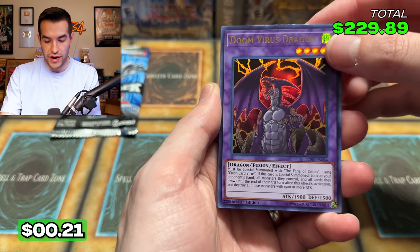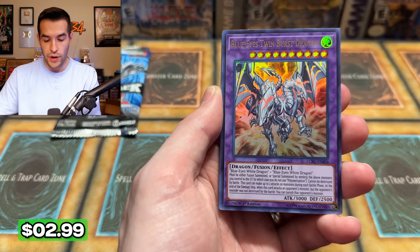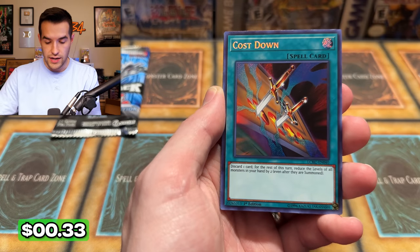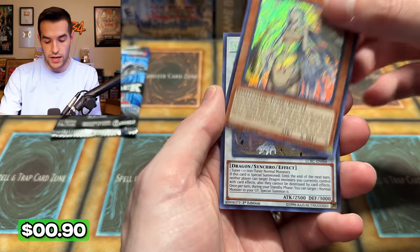And a Priestess — always ends with a Priestess. I wonder if the secrets kind of come in the same order. Doom Virus Dragon, Parrot Dragon TP2 reprint, Blue Eyes Twin Burst Dragon — another good one. Shrink — that's a prize card reprint. Sage with Eyes of Blue — that's a playset, love that! Medium with Eyes of Blue — that's okay. And Azure Eyes, of course — four of those.